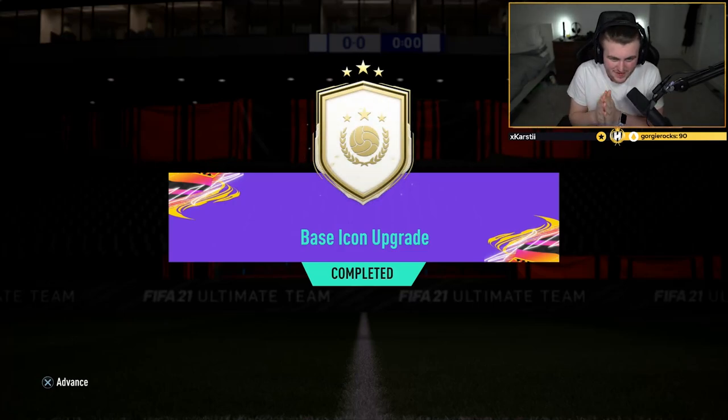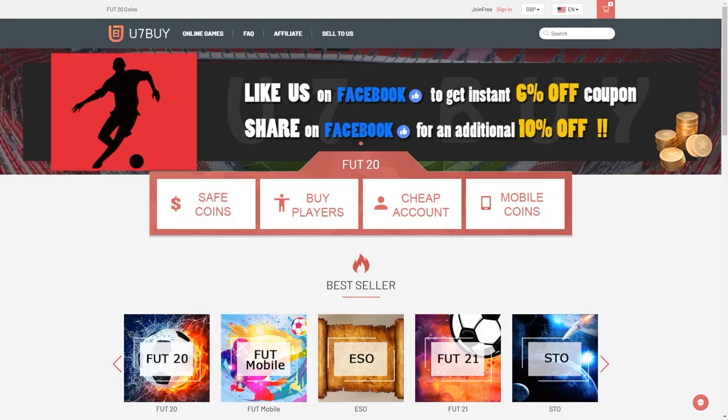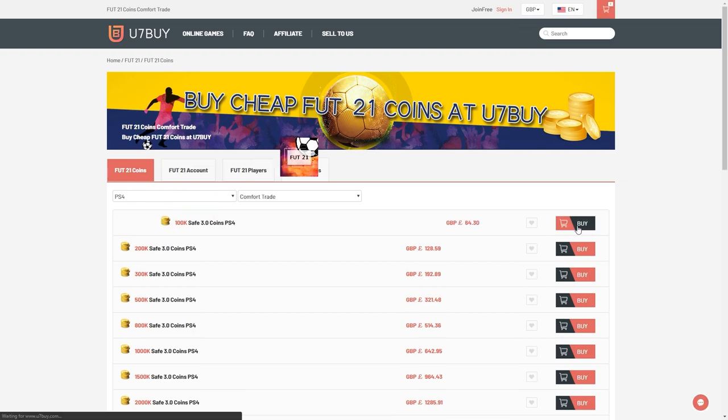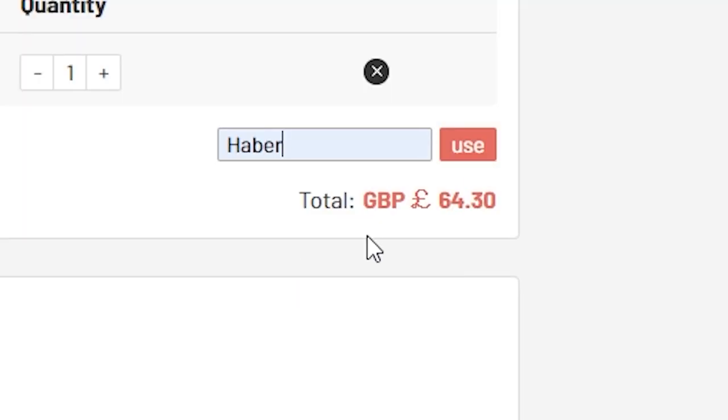How's it going lads and welcome back to a brand new video today. I'm very excited to bring you guys a base icon pack. For cheap, fast and reliable FIFA coins, check out u7buy.com. There is a link in the description and use the code HABER to get yourself a discount on all of your orders.